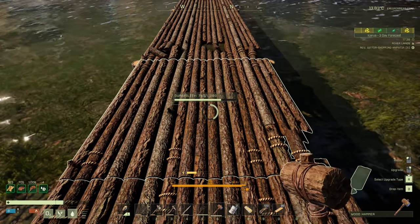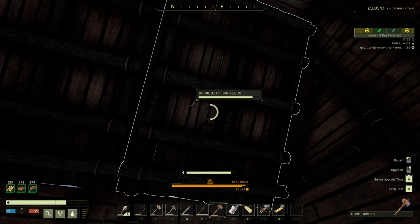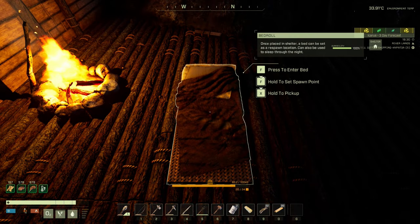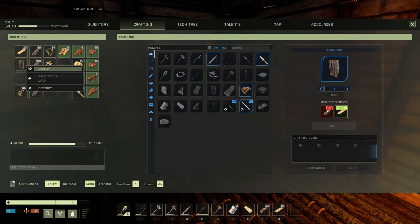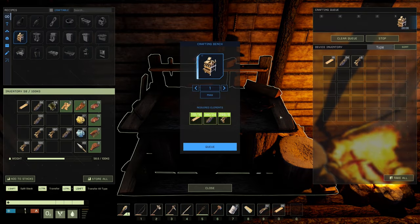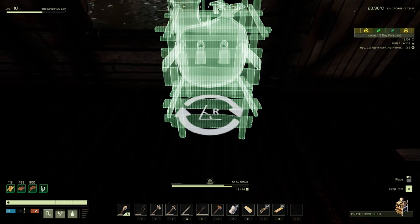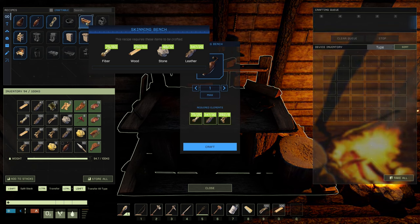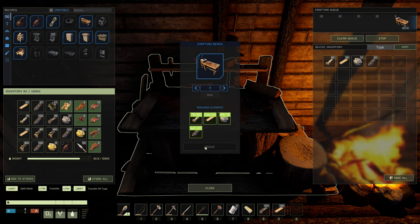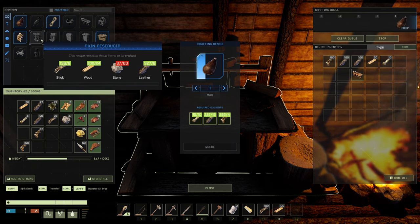Go back and repair all items damaged by the storm — it doesn't take long but it's a hassle. This is reminding me I need to upgrade. Get your sleeping bag down at the new location. An oxide dissolver is what you want — get an oxygen bladder with oxide and sulfur inside it to sort out your oxygen problems. Get the skinning bench and rain reservoir down as well.